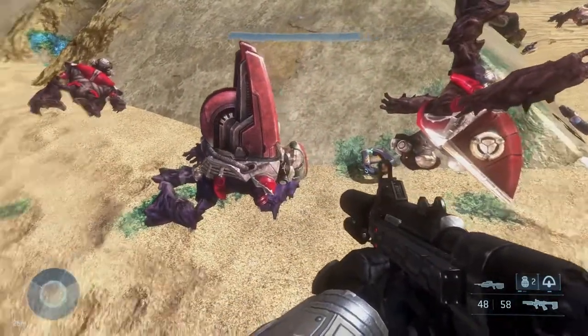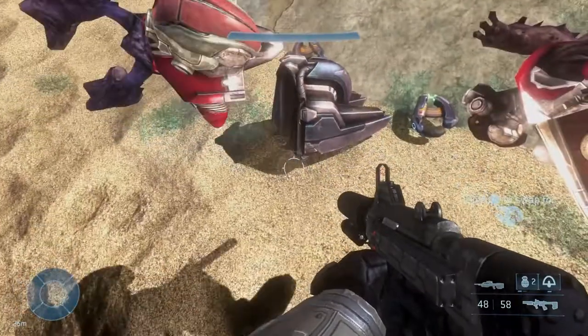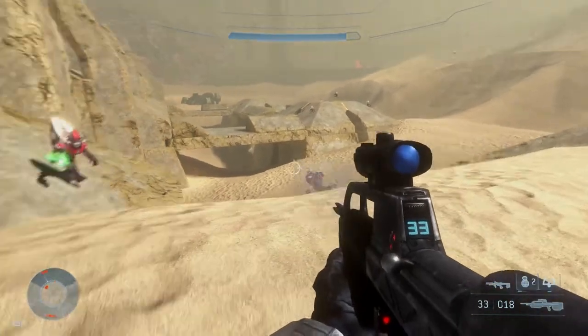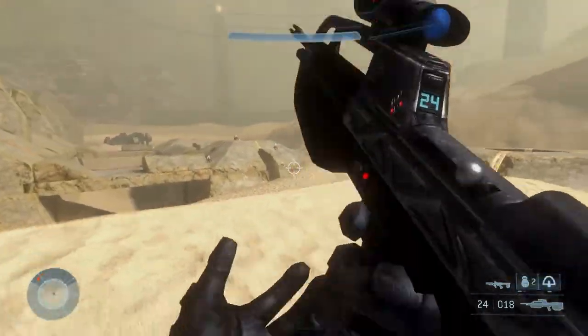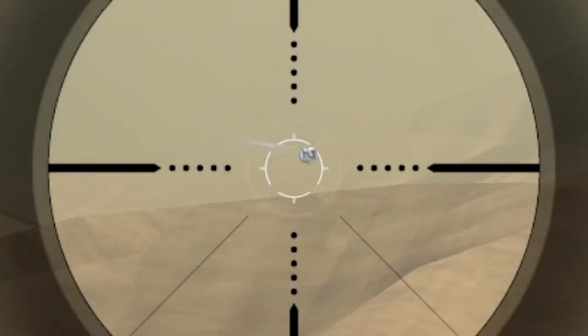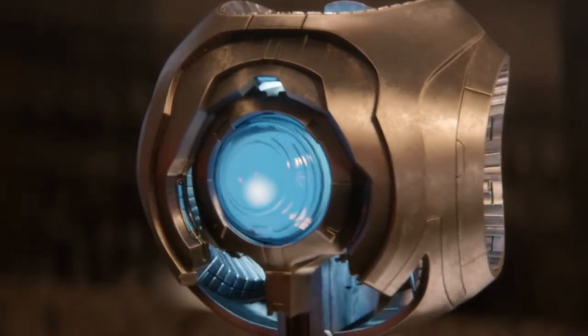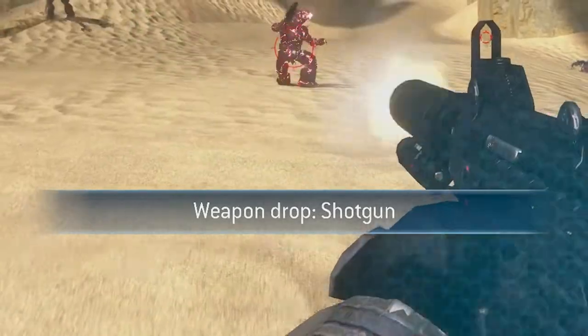We even got the Reach grunts but in Halo 3 style. And I see freaking Guilty Spark in the distance, he's just floating around. Can I shoot him? What happens if I shoot him? 'Hello, I am 343 Guilty Spark.' Oh, we got a weapon drop - a shotgun!